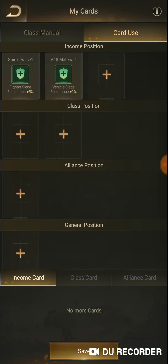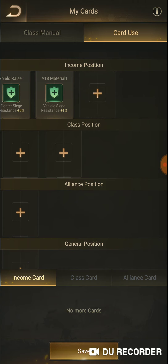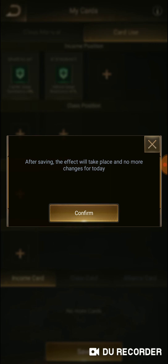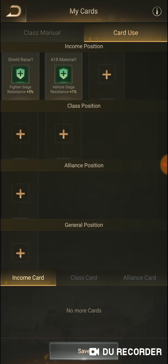Also now, because I have that vehicle siege card, I can go ahead and add my card to the position, and as long as I do that and hit save, it now allows it to stay right there, and I have that in the income position.